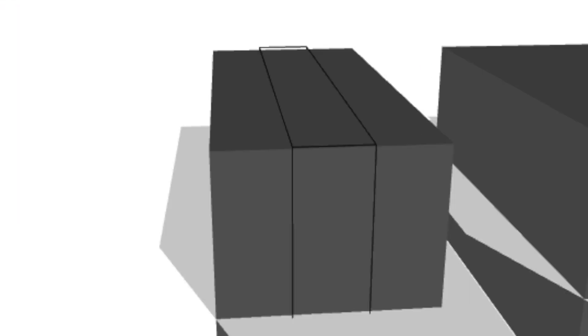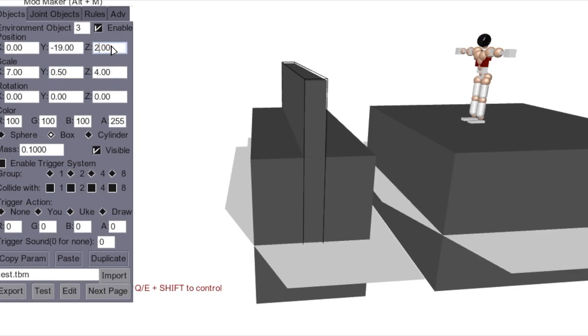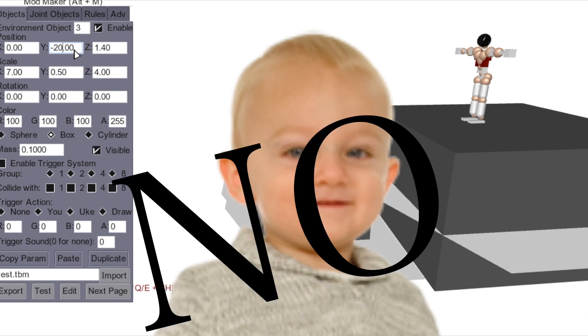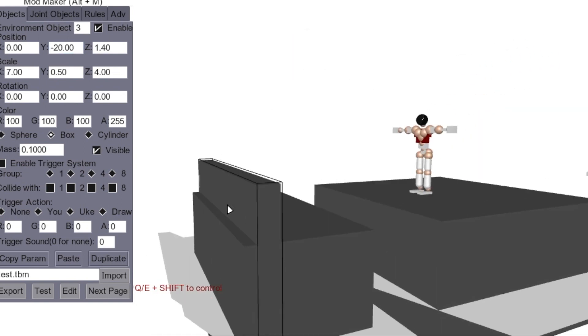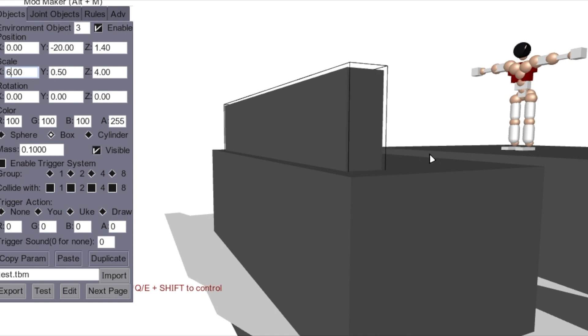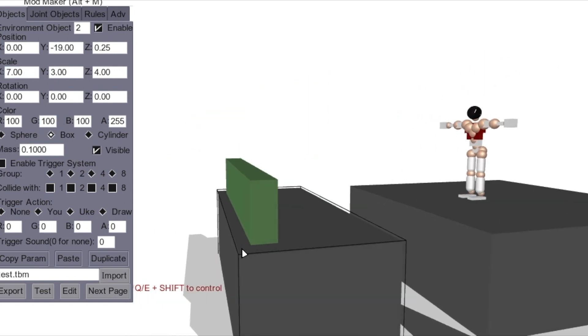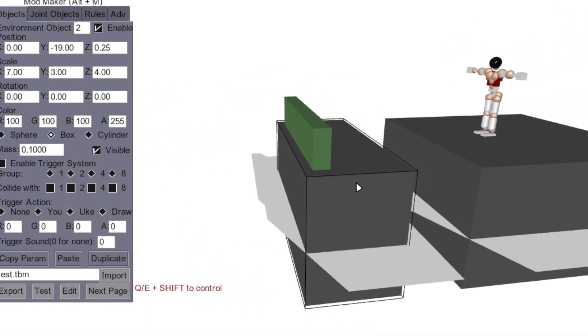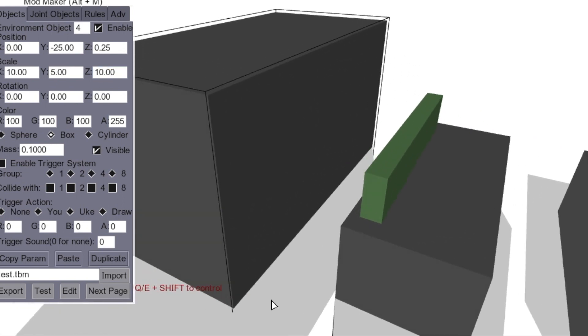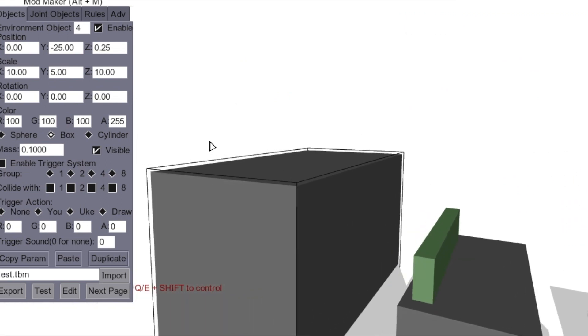Now we're going to make another thing here — a little too thick, so let's raise it up, go to 50, and then this goes over here. We don't want this edge sticking out because that's going to look stupid. Set it to 6, then change it to 150. Now we have this little vault thing — he's going to jump over and vault over this, then boop, go 10 by 10. Now you vault over onto that and go up to there.